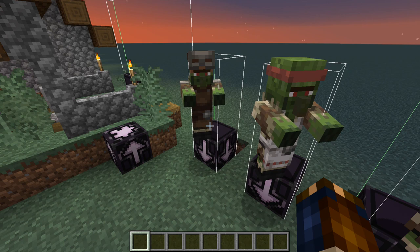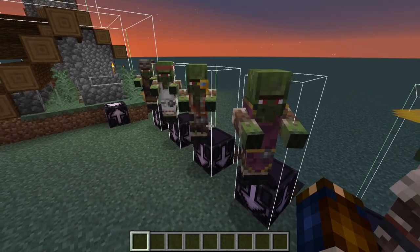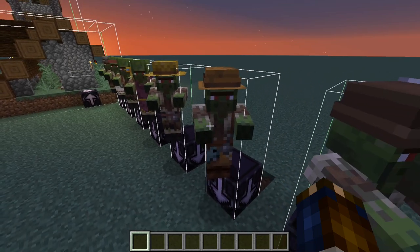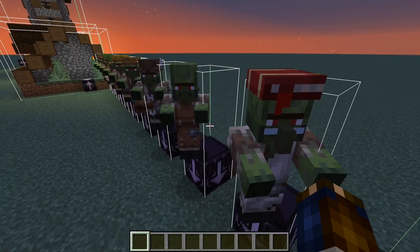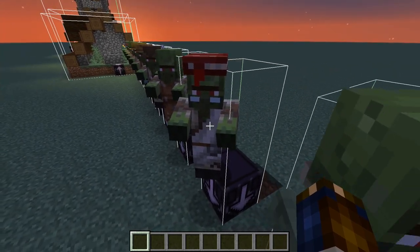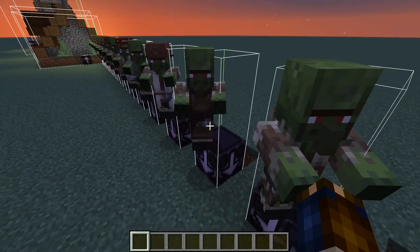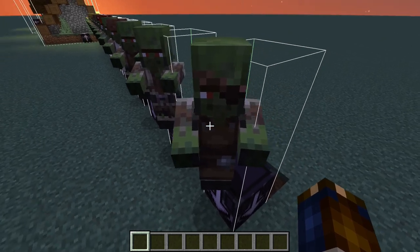Zombie taiga villages also have jigsaw pieces for zombie villagers covering all professions: armorer, butcher, cartographer, cleric, farmer, fisherman, fletcher, leatherworker, librarian, nitwit, shepherd, toolsmith, unemployed, and weaponsmith.